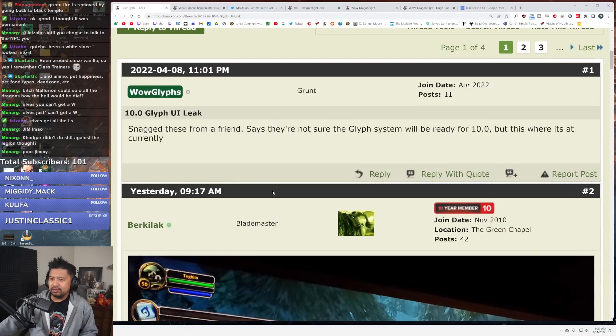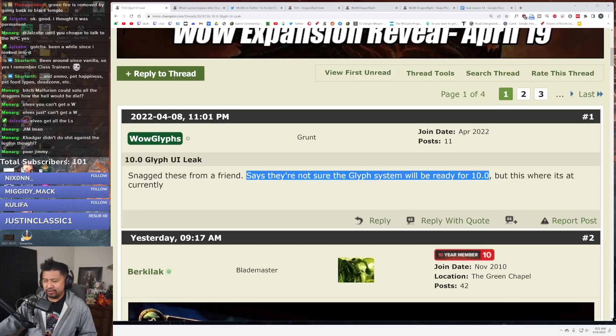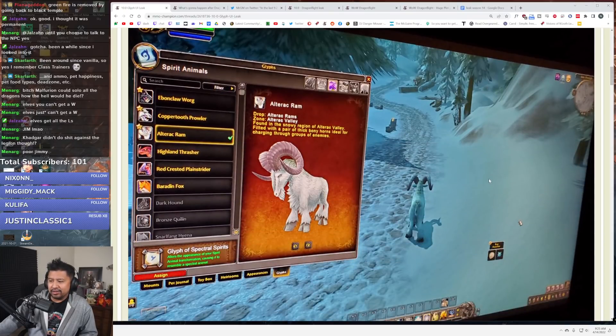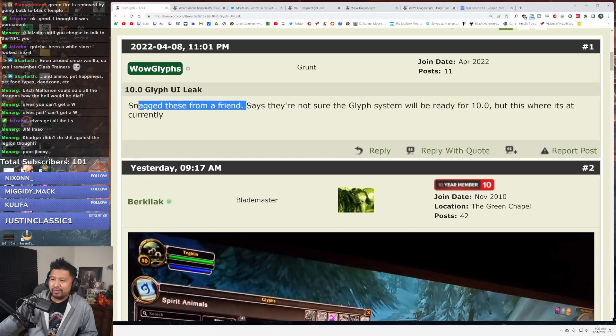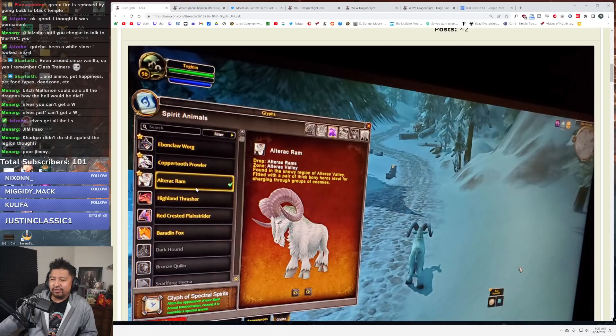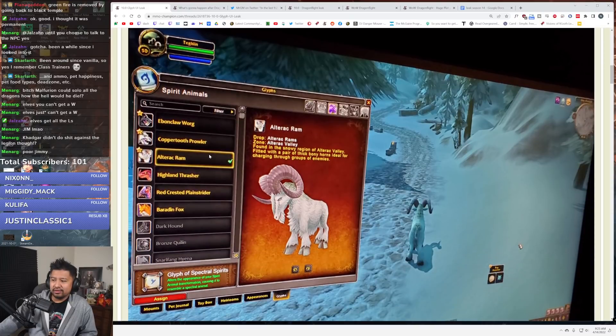Glyph UI leak. From Wild Glyphs, who has not been banned yet — they snag these from a friend. They're not sure the glyph system will be ready for 10.0, but this is where it's at currently. If they're going to do major glyphs again it has to be ready for 10.0. Unless it is just cosmetic. This is super fake. Either the friend took the screenshot or the leaker took the screenshot and ruined his friend's career. Smooth.